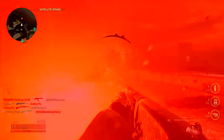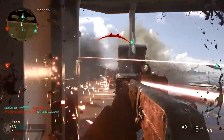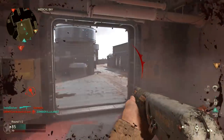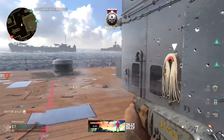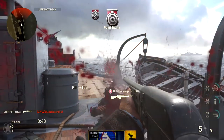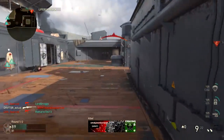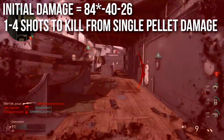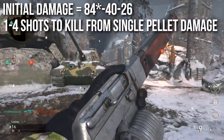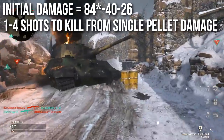I find it kind of annoying to play against, but I found it equally frustrating to use in this game, perhaps even more so than the double-barreled shotgun. We're going to answer the question you want to know about first, which is if it can one-shot kill and the damage ranges, and the answer is surprisingly yes, it can one-shot kill. The initial damage is 84 up close, 40 at medium range, and 26 at maximum range, which means that given some of the pellet bonus damages, it can kill between one and four shots.